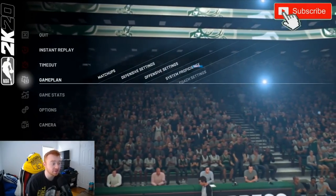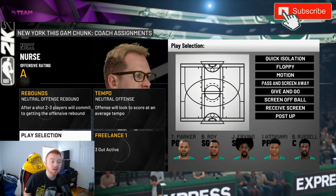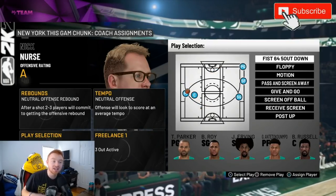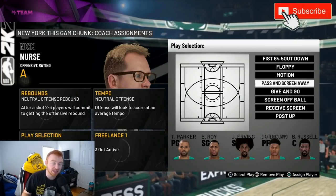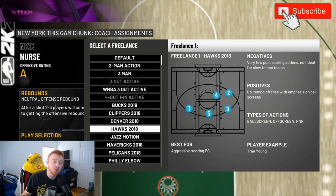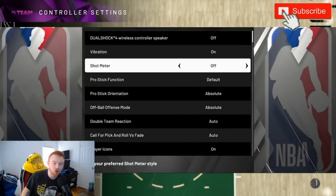The only lineup tip I can give is make sure your guards have a good jump shot with Quick Draw and a center that has Brick Wall. Once the game loads up, come over to the offensive setting screen — this is really all it takes to five out. I'm going to show you two methods. The first is the play from the Bucks playbook called Fist 64 Five Out Down. Keep 'passing screen away' on, and set your freelance to Hawks 2018 — that's the most important one.